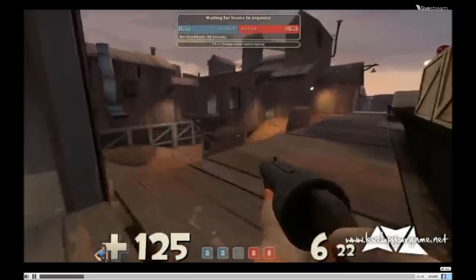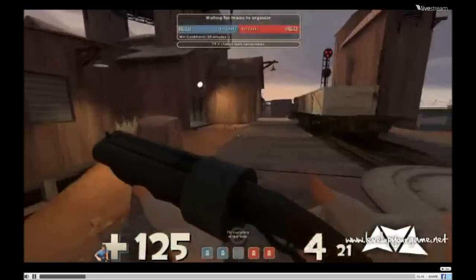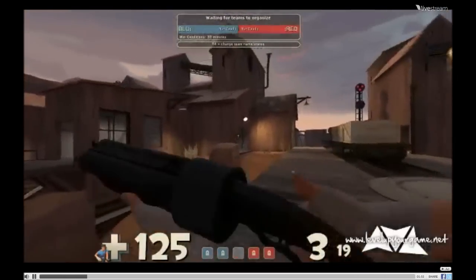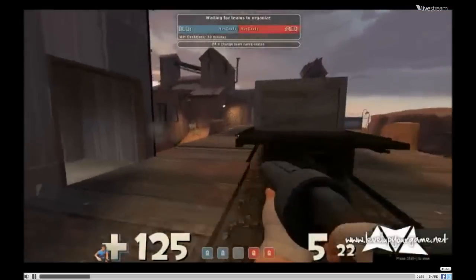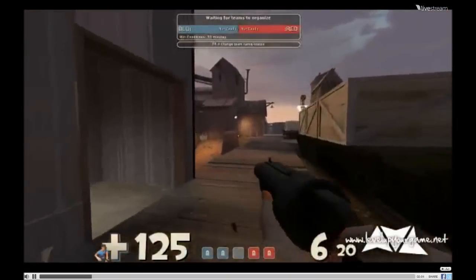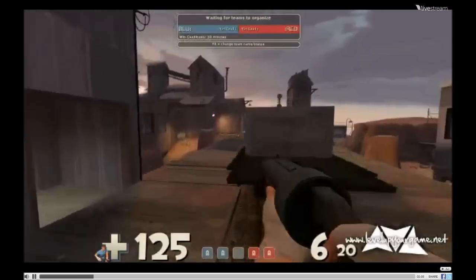If you get an opportunity, push straight across the point and put damage onto the Demoman if you can. But it could be very risky because if a scout comes out of house and jumps onto here or comes out of here, you're going to take a base load of shotgun. So just stay back and make sure you're the one in the advantage, putting damage onto a scout that's moving, whereas he's having to put damage onto you whilst he's moving - and that's always a lot more difficult.